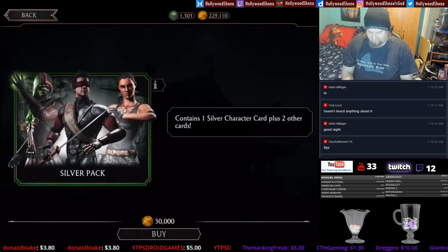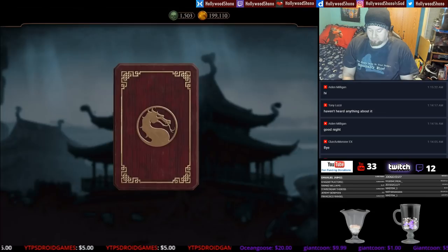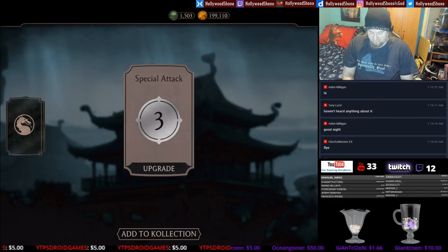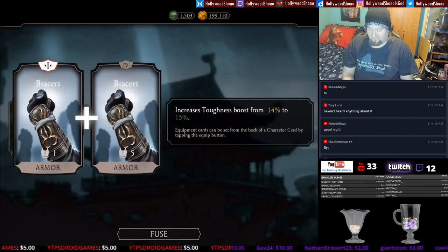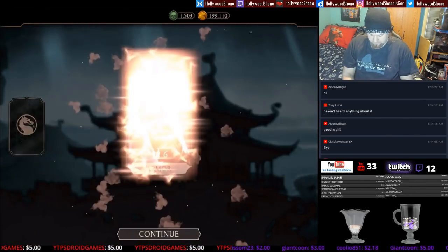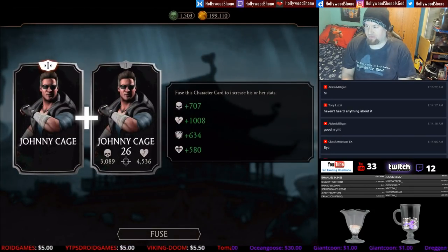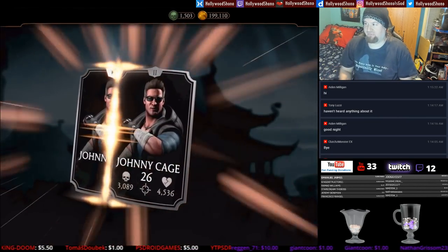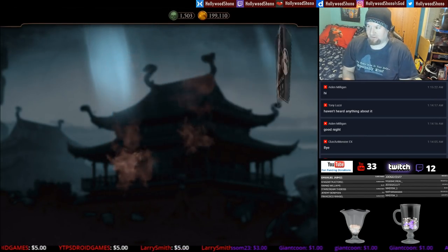In the fourth silver pack we receive Special Attack 3 on a silver. We're going to get the Bracers up to Fusion 5. And the silver card is a Johnny Cage — that one's actually pretty good. Johnny Cage is probably the third or fourth best silver, behind Scorpion, potentially behind Katana, and definitely behind Kenshi. So I'll take that one.